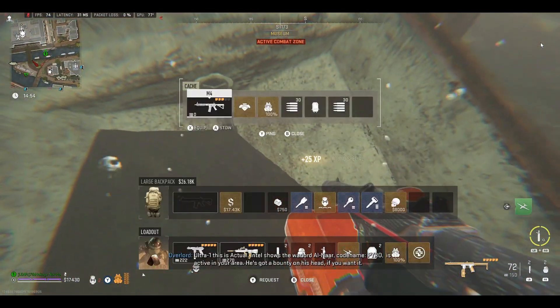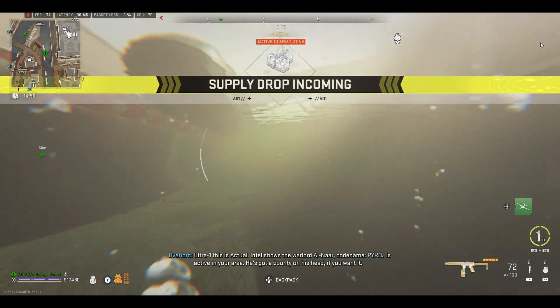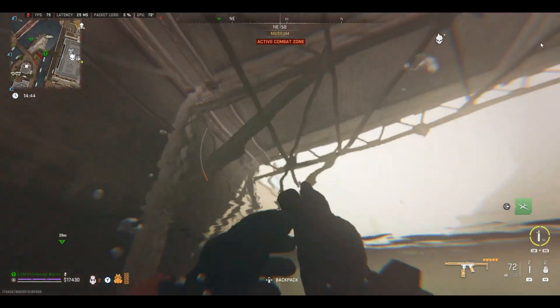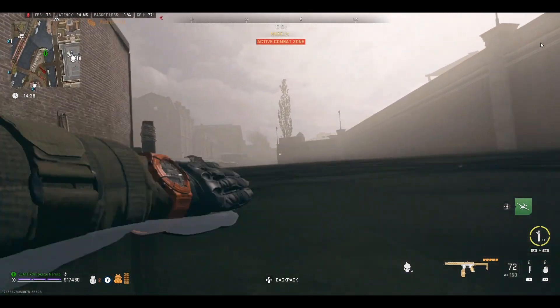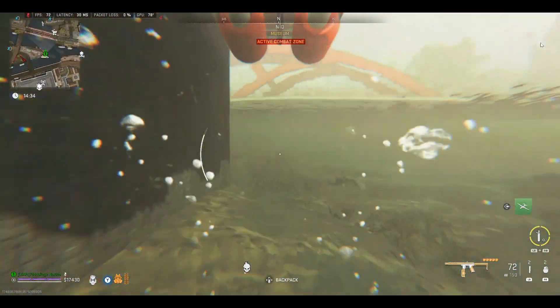Intel shows the warlord Alnar, who goes by Pyro, is active in the area with a bounty on his head. I really like the fact that they put Pyro on this map. Normally I would cross over at that gas station and pick up the gas cans on the way, but because this is a hot area I'm just going to do it the same way.